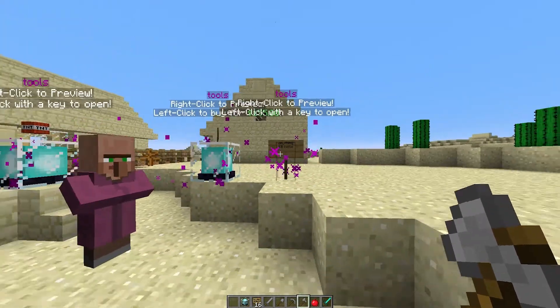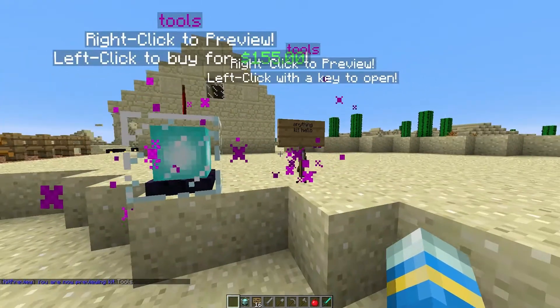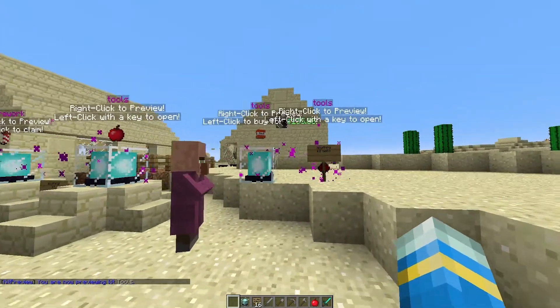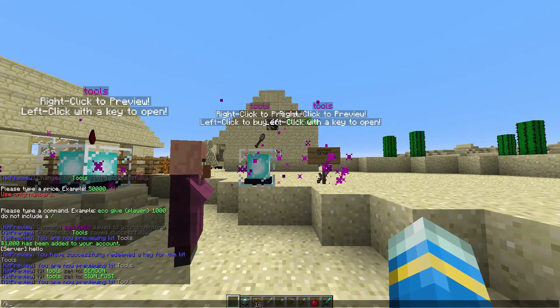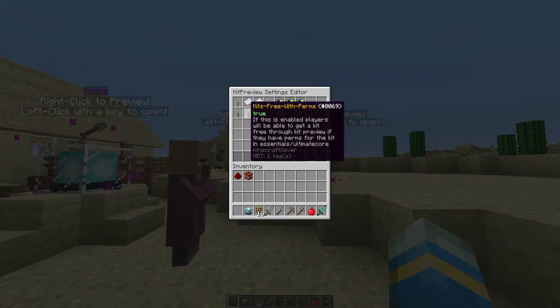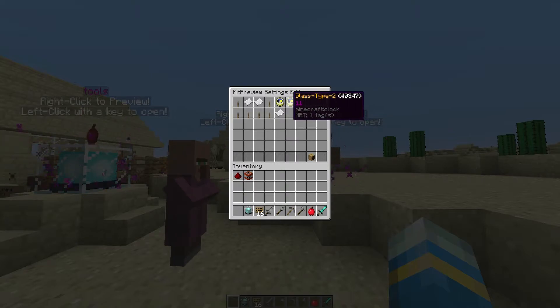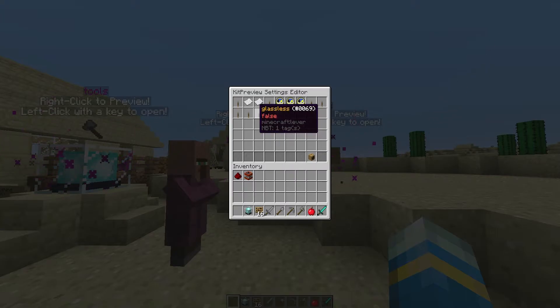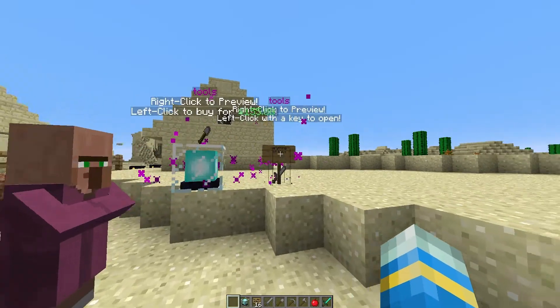Once you've done that, players can start using keys on this to buy kits and keys. If you do /kp settings there are a few settings you can change: whether kits are free if you have the correct permission, the different color types of glass, whether you have rainbow glass or not, sound — whether you want to enable or disable it — and you can go to the next page if there are more settings.